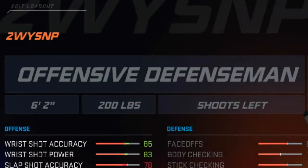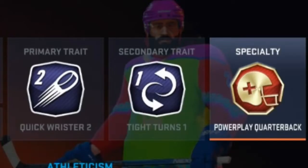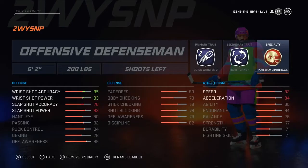OEL is a left-handed shooter, six foot two, 200 pounds. For the primary trait I gave him Quick Wrister, because he scores a lot of goals and watching his goals I noticed the majority are wrist shots. This is partly due to his willingness to step up and join the play on offense, sneaking into the slot, but also because he has a nasty wrist shot. His slap shot is also pretty good, but I wasn't able to boost the wrist shot without taking points away from the slapper.